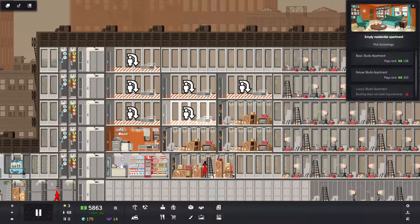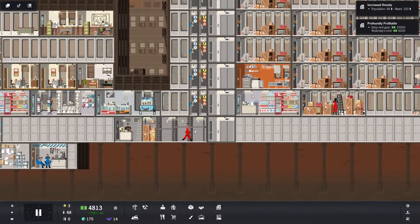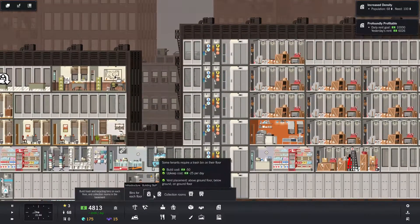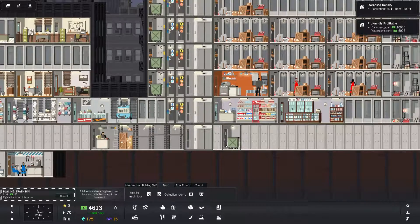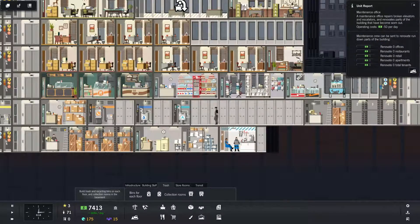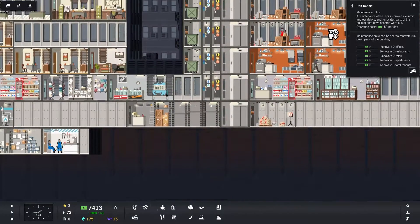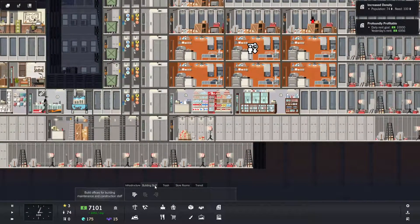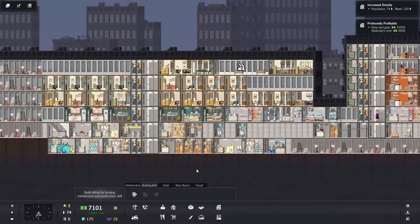We can make our deluxe studio right here. We can do that — there you go. Here we go. We can do this — right there, daily budget. We got a maintenance office right there, which is good. Let's see.